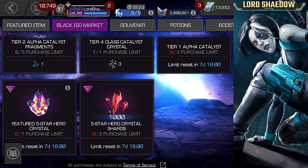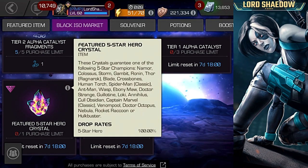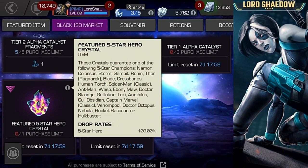Let's take a look at the five-star featured hero crystal and see which champions I want the most. Namor would be new; Colossus, Storm, Gambit — already have them; Ronan would be new; Thor Ragnarok — already have him; Blade — already have him; Crossbones and Human Torch would both be new; Spider-Man Classic, Ant-Man — already have them; Wasp, Ebony Maw, and Doctor Strange would all be new; Guillotine and Loki — already have them; Annihilus and Cull Obsidian would be new; Captain Marvel Classic — already have her; Venom Pool would be new; Doc Ock, Nebula, Rocket Raccoon, Hulkbuster — already have them. I'd want any champion I don't have, and a first-time awakening would be nice too.